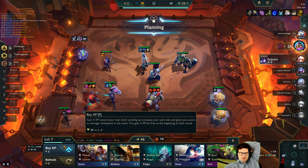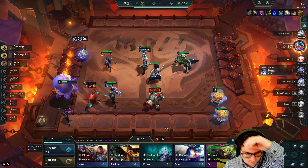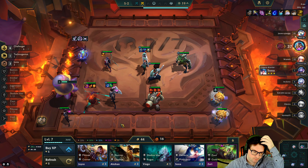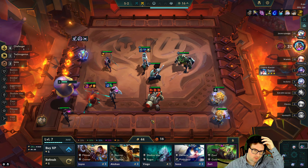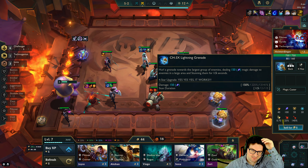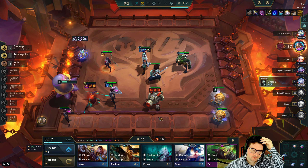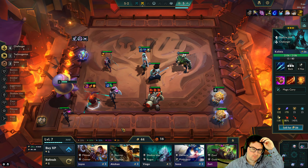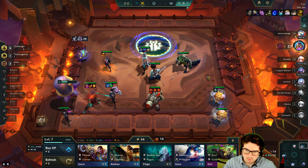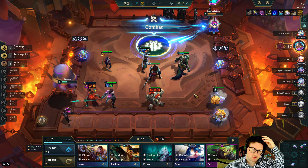16-game win streak by the way. Now we're at 7 HP — but the thing is, even if I go 8, what do I put in? I don't have anything that I want to put in right now. I could throw in second Heimer for a second stun but it's not ideal. Three-star Kalista is pretty good. Okay, this guy's level 8 — one-star Lux though.